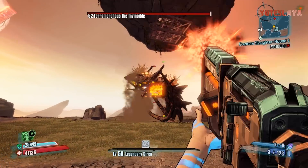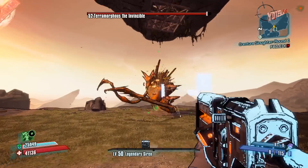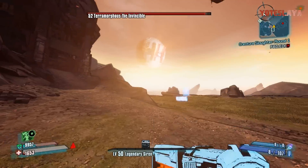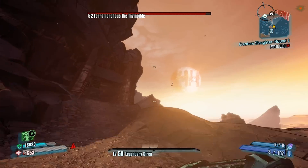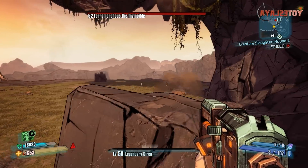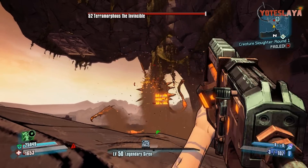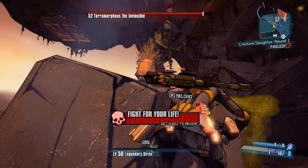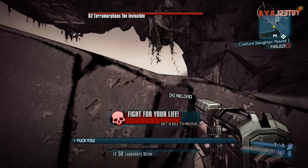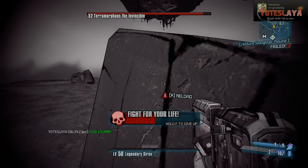I figured I'd go up against Terramorphous just to show you guys how much damage it puts on Terra with the Bee shield. Being fire element, it doesn't really do anything against him. I actually died — I tried about ten times and barely made it past the opening each time, so I definitely don't suggest using this gun against Terra. He smoked me right in the face with that pimp slap. But guys, I hope you enjoyed episode 7 of my unique weapon series featuring the Blockhead — a pretty awesome shotgun. If you're a fan of Minecraft, it's definitely one to add to the collection. Peace.